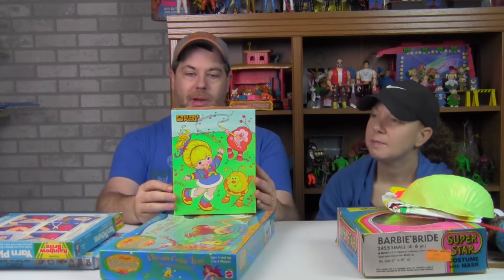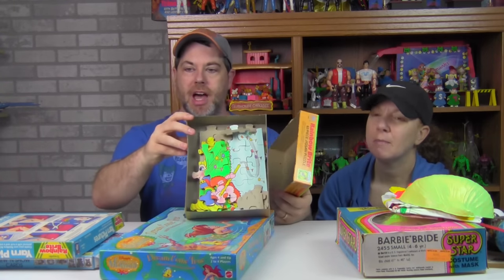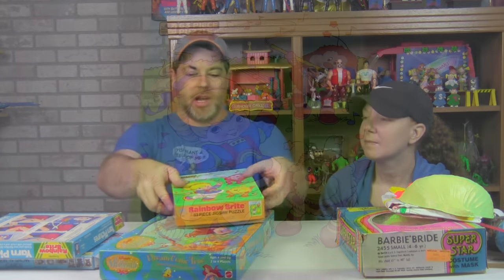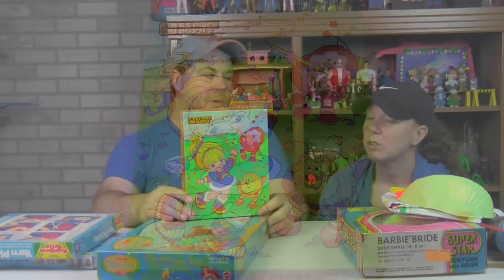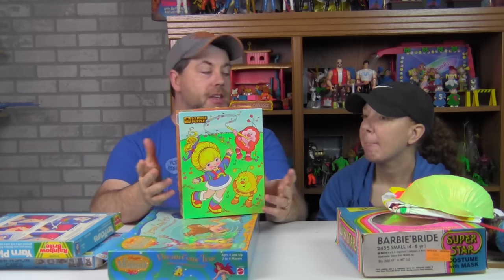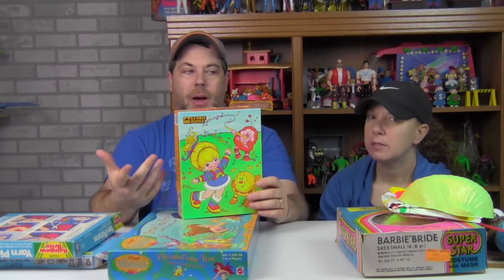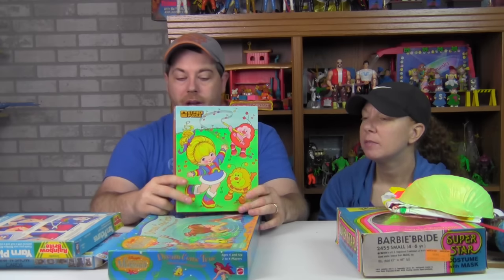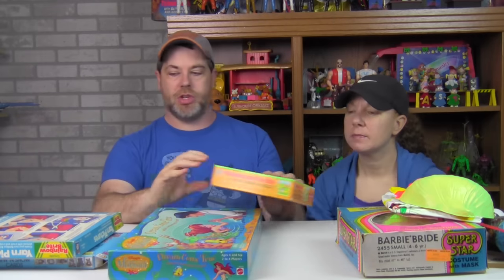Found a 63-piece Rainbow Brite puzzle, and I did put it together — you can always tell because when I put it together I just fold it and put it back in the box. Some nice little artwork. I love finding little kids' puzzles like this, and I'll be honest, if we had the room and the wall space I would frame all of these. We have so many different kinds of puzzles and they're just such beautiful artwork — it's hard to pass them up when they're a buck or 50 cents. Cute little Rainbow Brite with some sprites — I love the artwork on these.